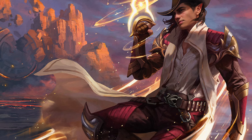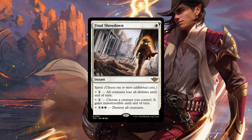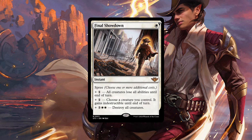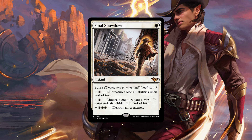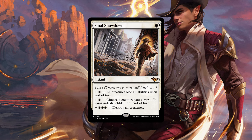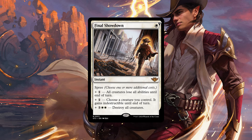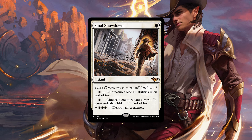Which is very surprising to me, but anywho, let's start the review with the Final Showdown, which is also a new spell type with spree. See the plus near the mana cost? Low mana value, but an additional cost for one or more effects. You can't pick the same effect more than once. Final Showdown is an instant with these additional costs.